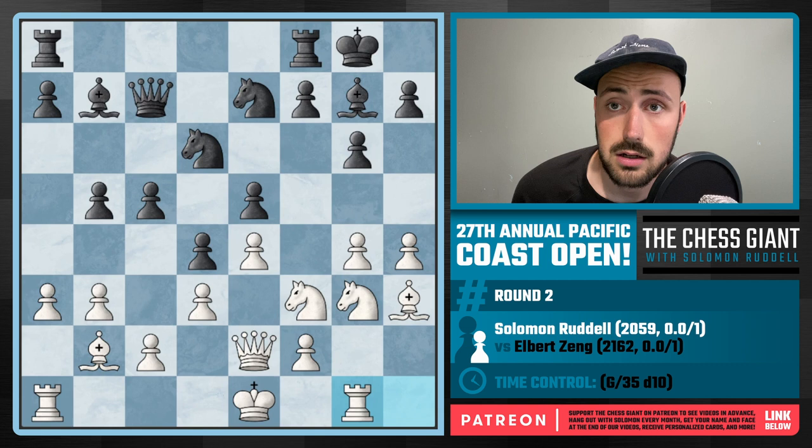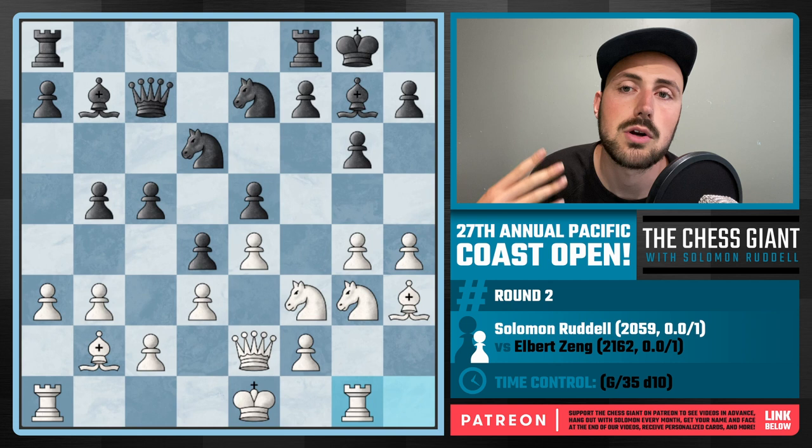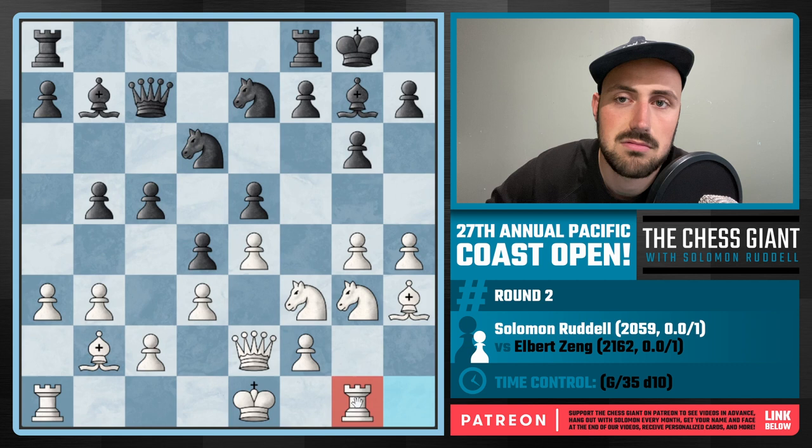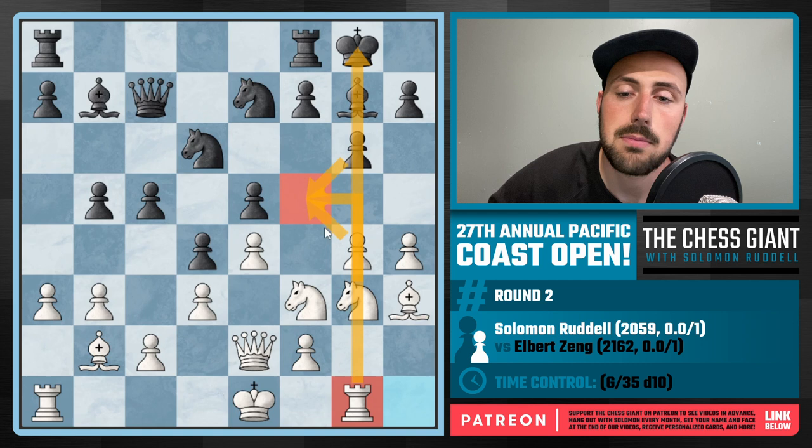One of my old coaches, Eric Schiller - some of you may have heard of him - coached me when I was about 10 to 14 years old. He told me the four rules in the opening: first, put a pawn in the center; second, castle; third, connect the Rooks; and fourth, point a Rook at the opponent's King or Queen. The move Rook G1 might seem not useful, but now I'm eyeing ideas like Knight F5. If I play Knight F5, Black captures back, I take with the G pawn, and my Rook comes out of nowhere. So for the rest of this game, every single move I'm looking at Knight F5 and trying to find the right time to strike.